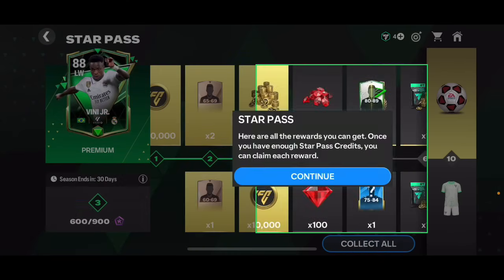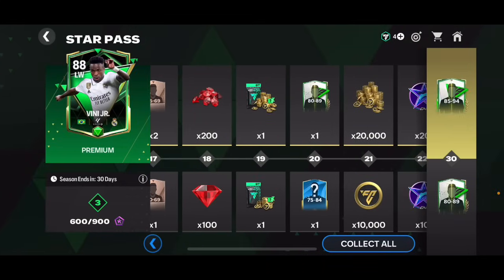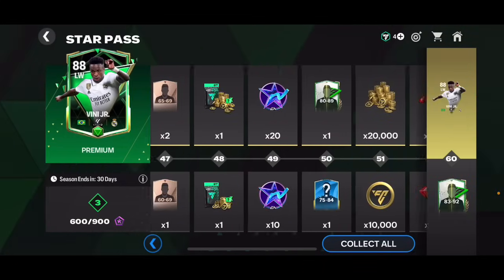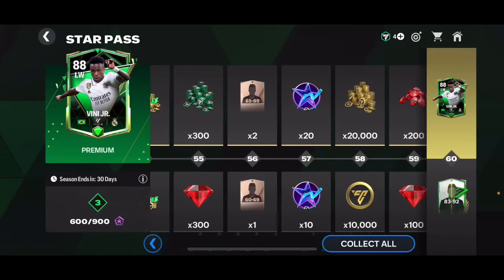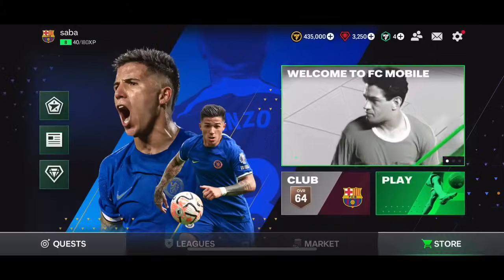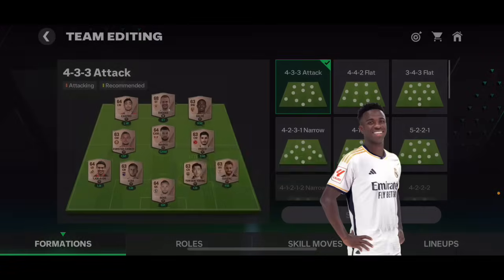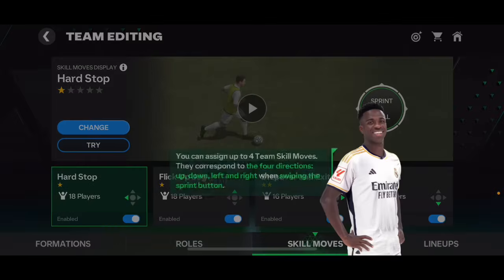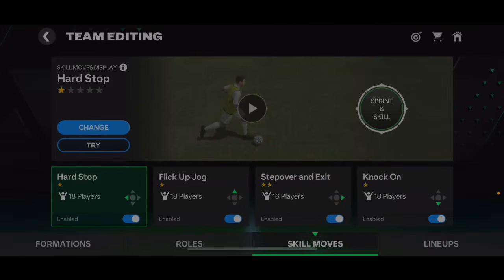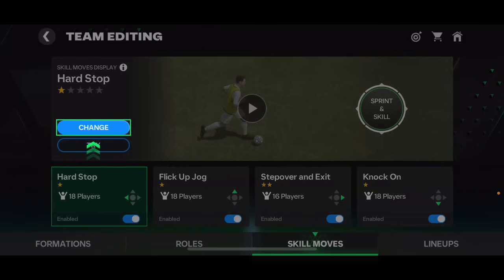I want to check the star pass. We went ahead and unlocked the premium version as well, which means we're gonna get a free 88 overall Vinicius Jr at the end if you play it all - that's nice. Just because we played the founder's event last season. We're gonna get some bronze players from the welcome to FC Mobile event. Let me go ahead and upgrade my team now.